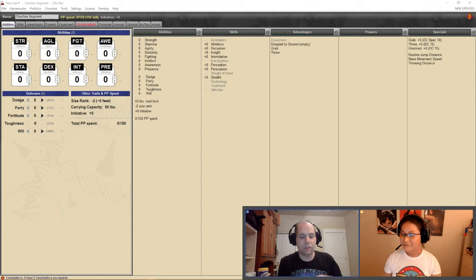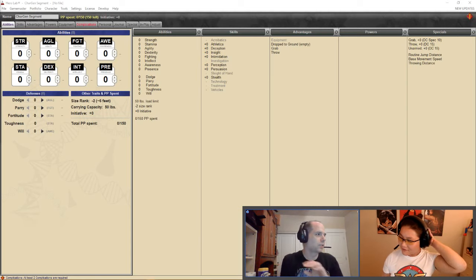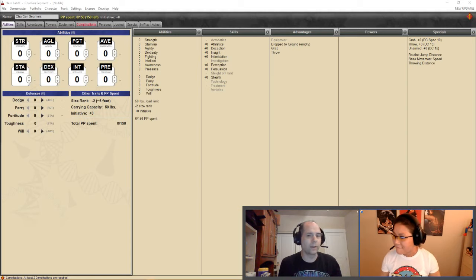For our defenses, certain defenses combined will similarly only be able to add up to 20. That just allows you to have an idea of how much to buy in. Since this is a point-based game you can really go anywhere you want, but the first page in the excellent product Hero Labs — by Lone Wolf Development — is the abilities page.